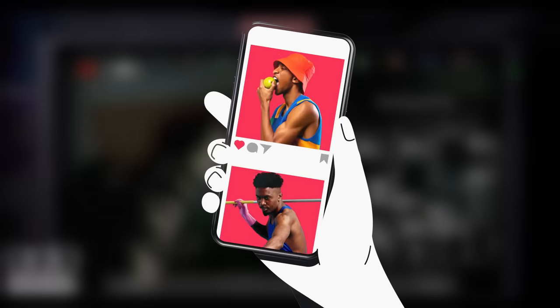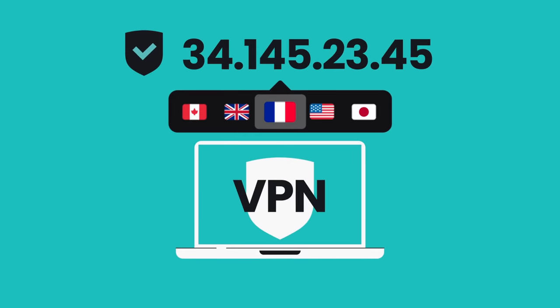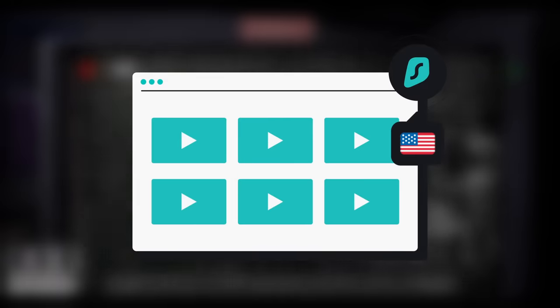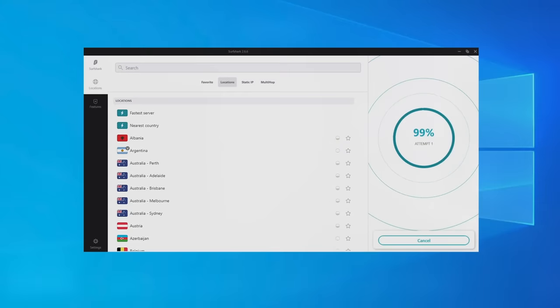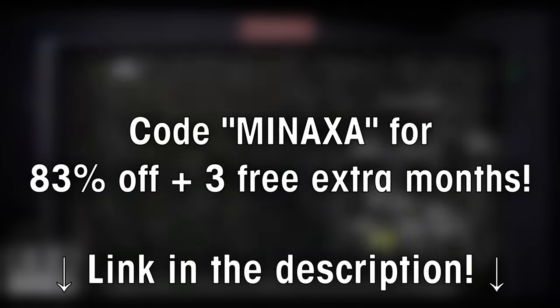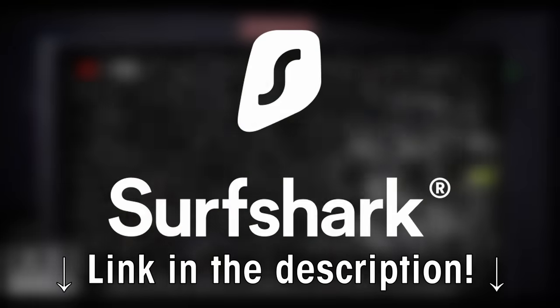This video is sponsored by Surfshark VPN. Surfshark offers a service that can encrypt your browsing data and swap your location to make it appear like you're somewhere that you're not. You can use VPNs to access streaming libraries from other countries to watch shows that might not normally be available to you. It also protects you from data and identity theft, such as from hackers or large companies attempting to sell your data. If you're prone to using public Wi-Fi, you are at risk. Surfshark allows you to use one account on an unlimited number of devices. Click the link in the description and use my code MENAXA to get 83% off, plus three extra months for completely free. Surfshark also offers a 30-day money-back guarantee, so there's zero risk.